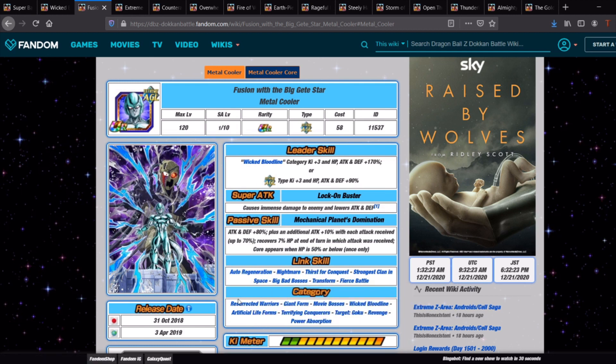This team is going to benefit massively from the fact that so many units we're going to talk about today have Big Bad Bosses. If you have them fully link-leveled, or at least just have this link fully leveled to level 10, they're going to be getting that 25% attack and defense all the time, which is going to make a huge difference in this stage.